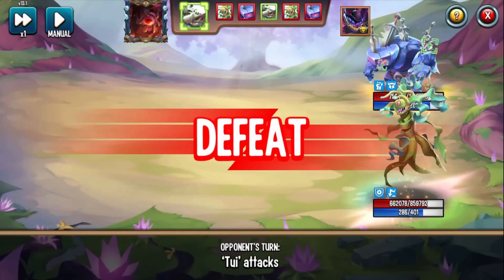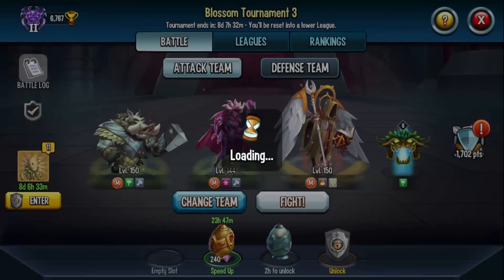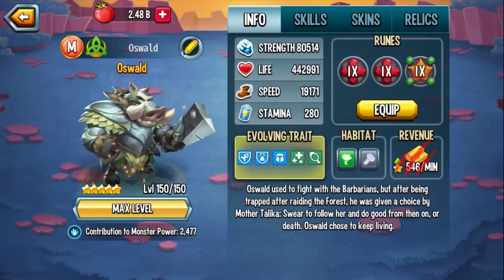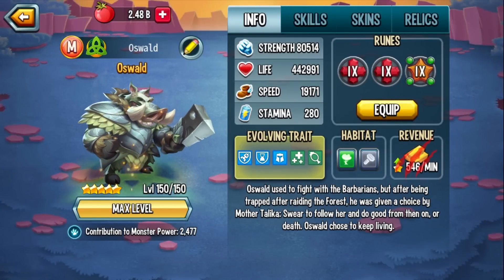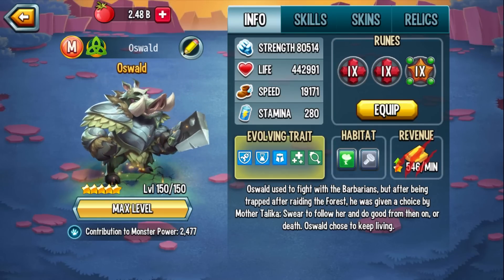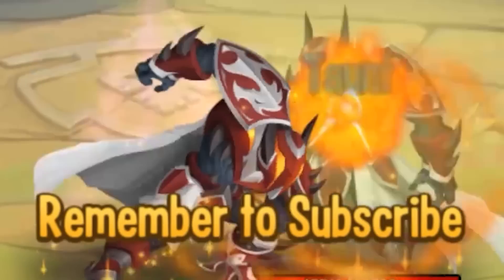Well, this has been the super late exclusive first look at the Tails Season 3 monster, Oswald. Love the monster design — really good monster on paper — but just one of those that's not gonna get used due to the current meta. Are you gonna invest in him for war? I highly doubt it, but it's ultimately up to you. Let me know what you think about him in the comments below and remember to subscribe!